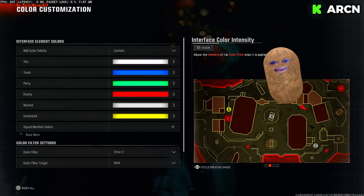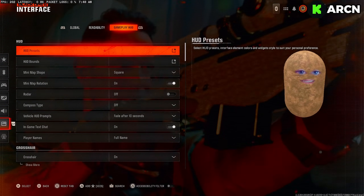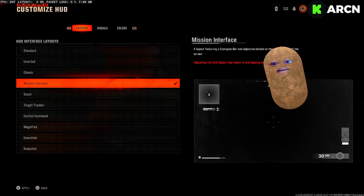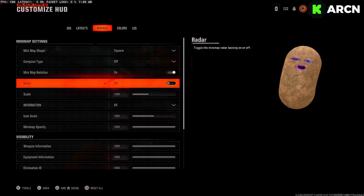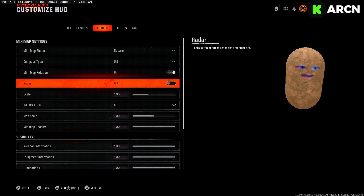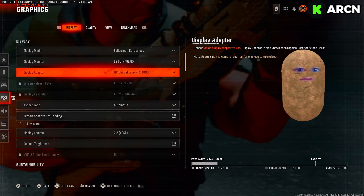A big issue with sniping in this game is it's so hard to see people, especially when they're laying down. They only get highlighted when you put your center dot over them. For the HUD, put on mission interface — it's great. Make sure you have square minimap on, turn off compass, turn on minimap rotation, and turn off radar. What they did to radar in this game is cooked — you can't even tell which way people are going. Set it to 103.